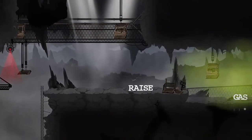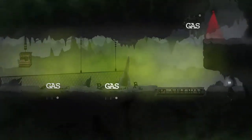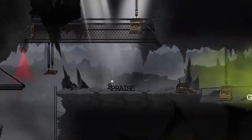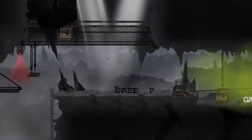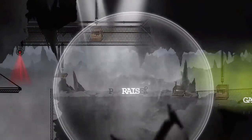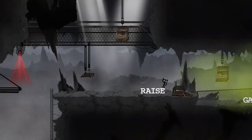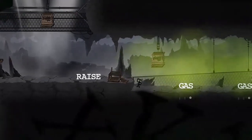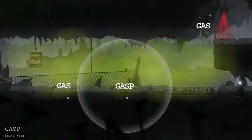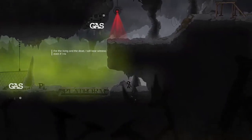I think we better take this letter with us just in case. All this gas here — I don't know if we can survive. Maybe that letter P does something. Let's push this over here — raise that thing. Maybe this P will spell 'gasp' or something to get a breath of air. I was right! We got a breath of air. Here's another quote.